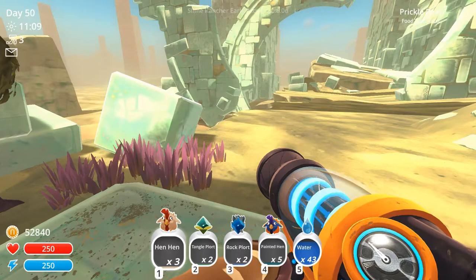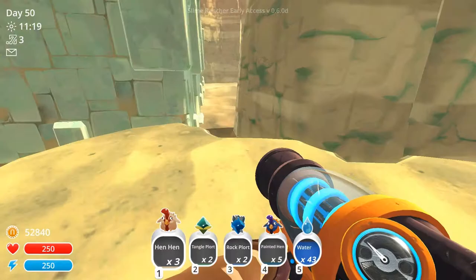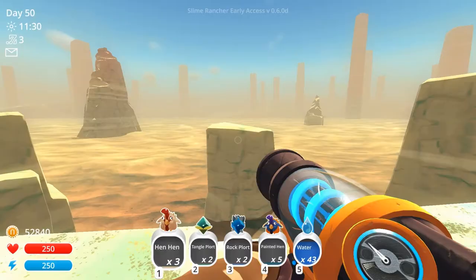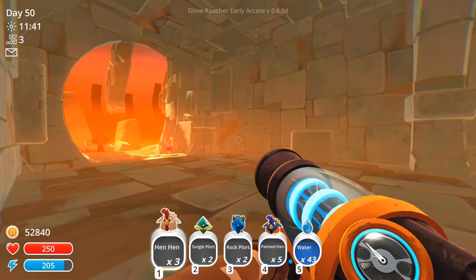Oh, this must be a prickle pear. Oh, that's cool. There's more of that deadly flowing sand. Something tells me that that would not be a good thing to jump in. Wow, that's actually really pretty. I bet you there's a treasure. Nope.